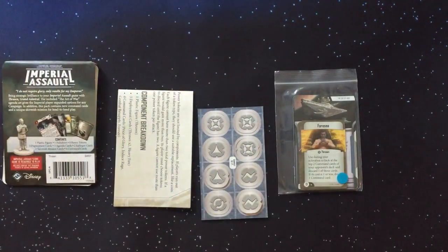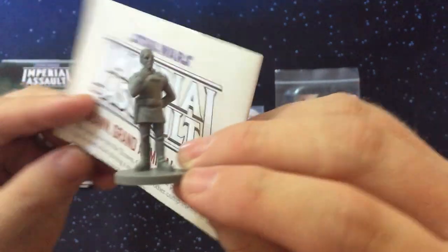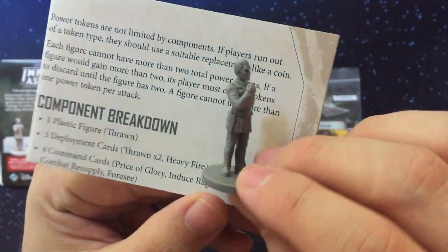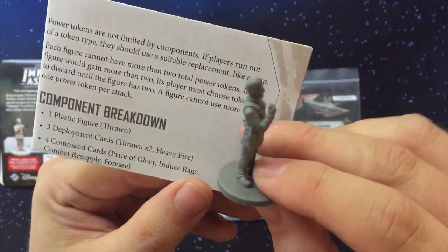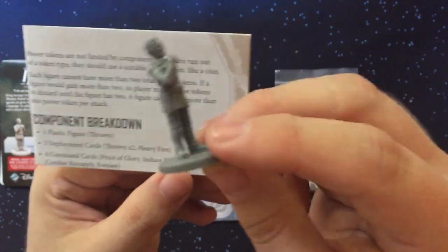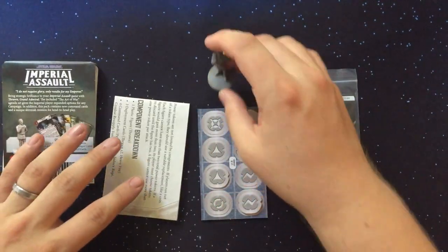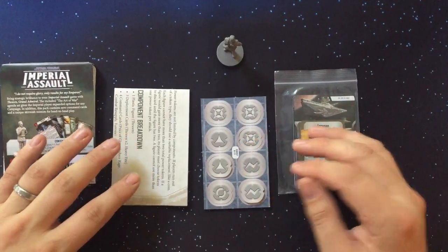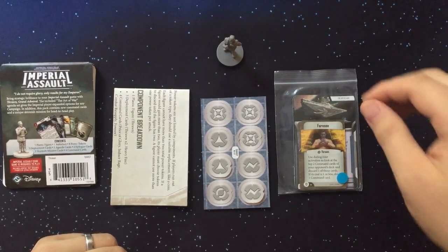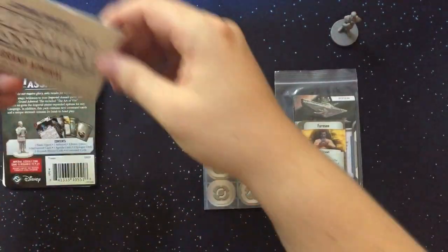Let's look at Thrawn's figure first. He's got quite a powerful pose with a good amount of detail. Some people have noticed the new figures from this wave are slightly larger in scale than some of the older ones — especially Thrawn, who is quite tall compared to other villains. On the table you don't really notice the difference, and it's actually made them easier to paint.